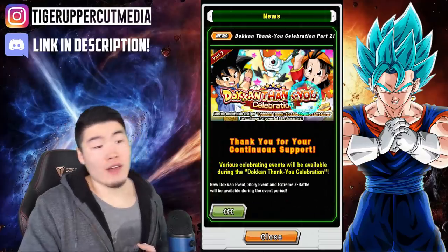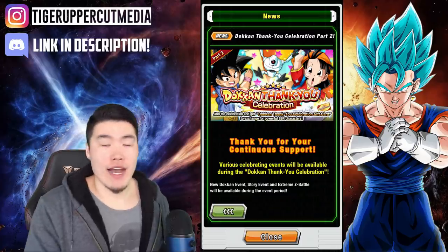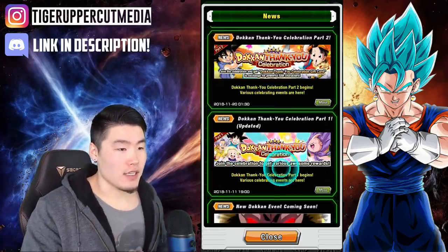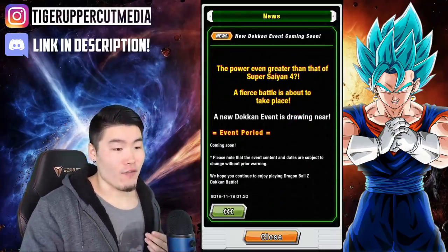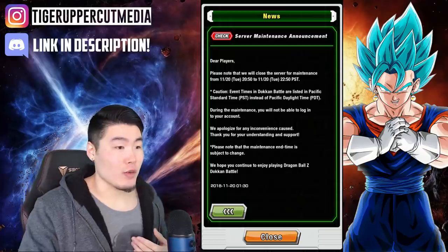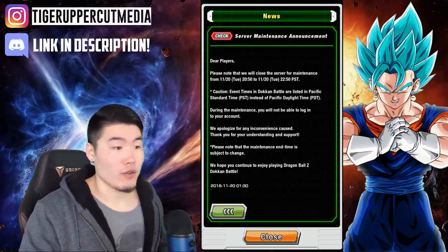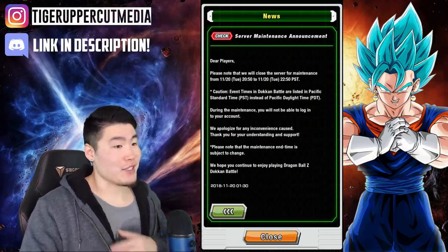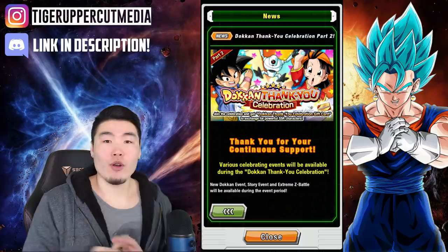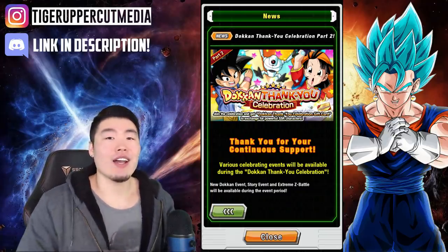So overall, Part 2 looks really, really good — especially those 77 stones for the missions. I'll do a video later today with a full breakdown of total free-to-play stones for this part of the celebration. There's also an announcement for the Full Power SSJ4 Dokkan Fest, a new story event, and a maintenance announcement happening literally tonight around regular reset time. The maintenance should be over by then, but it could get extended, so be prepared. That's all the information we have for Part 2 of the Dokkan Thank You Celebration. Let me know in the comments if you're summoning for SSJ4 Goku or any of the other banners. I really want to summon on that tech type banner for LR SSJ3 Goku and LR Goku and Frieza when they bring the type banners back.